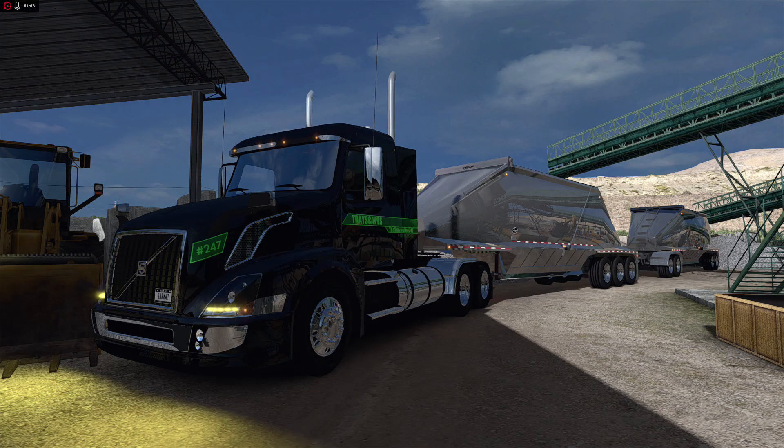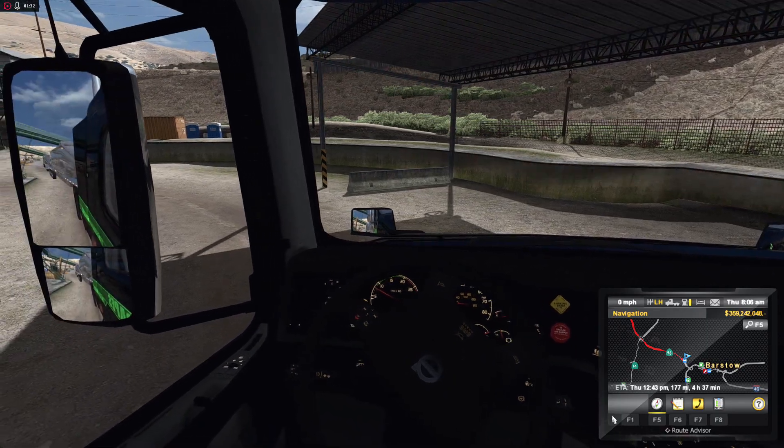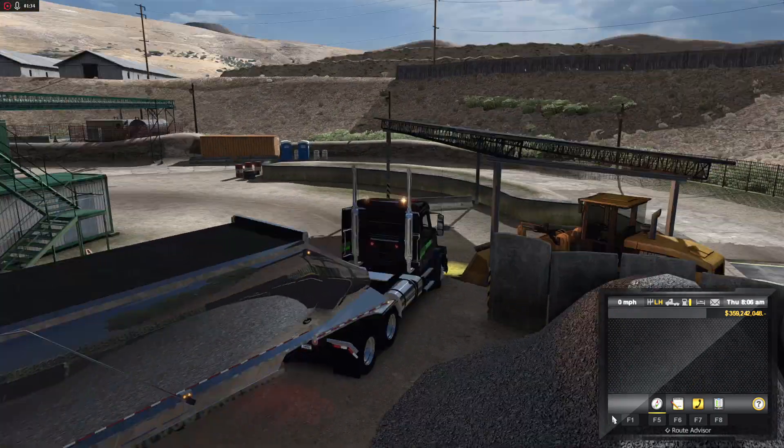We are in the Volvo VNL 300 from the Volvo VNL shop pack — a freaking amazing truck. Custom skin here by myself, Survivalist 247 Trescapes Trucking skin. We've got a 475 horse Cat and 18-speed, and we've got some doubles to pull. Let's go ahead and get this baby started — we got the beacons on here.